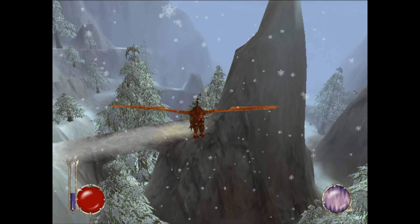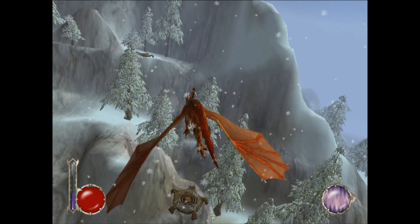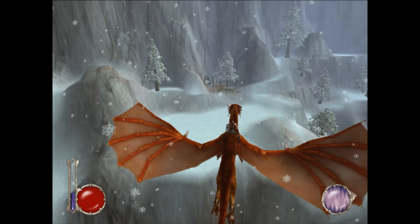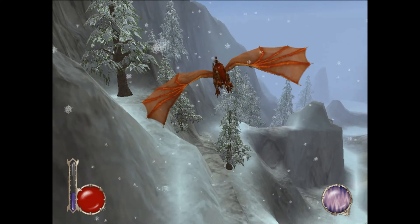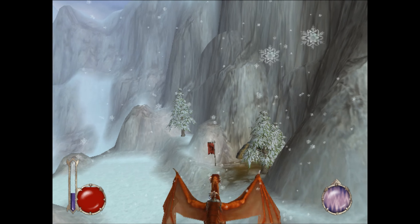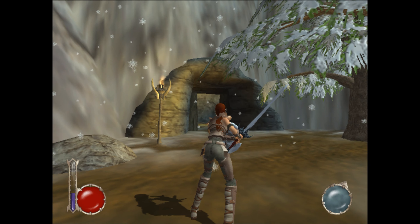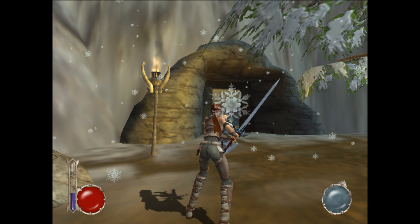Anything down here? Doesn't look like anything. That was it for the area around here — I don't think there are any more enemies. There is a little cave over here — this is the Grawls' camp cave. I'm just going to check over here. No people over here. Are they even people? They aren't humans — they're monsters, at least that is something I would categorize as monsters.